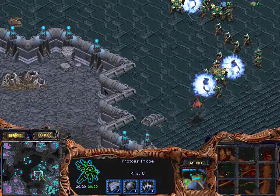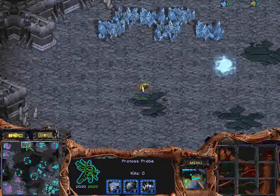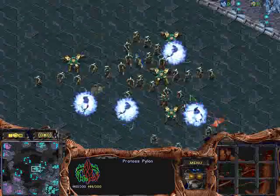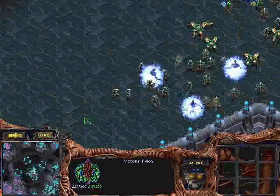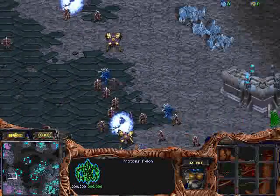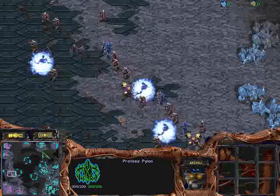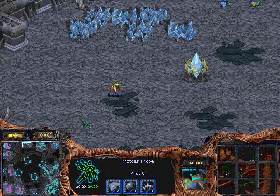LZGamer looks like he's got a probe. He's thinking about taking the 12 o'clock location momentarily. It's going to be hard for him to really defend that though. He's putting a pylon down now, but keep in mind there are gateways just to the left, so Louders could put up pretty good attacks there. Now the Observer is spotting out that attack. LZGamer has a huge force in the middle — looks like he's just doing some posturing. This actually might work against LZGamer, because it's going to cause Louders to move his troops back to those upper left-hand bases, which is exactly where LZGamer is trying to expand at the 12 o'clock position.